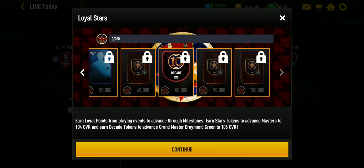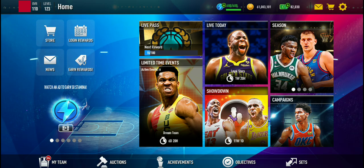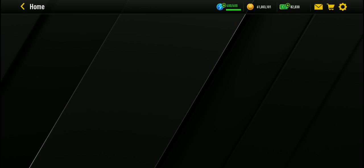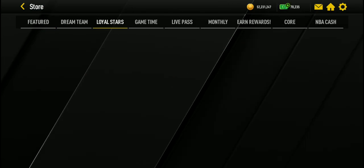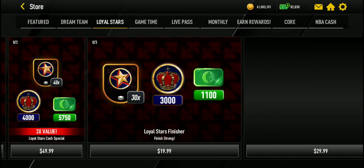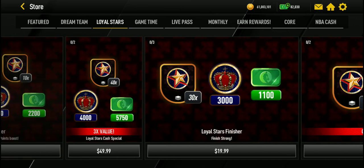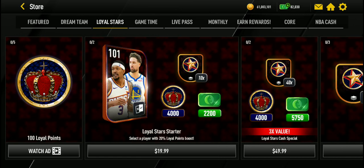They did boost the Prime Packs, so I'll make a video on that as well. That is how you can get points — milestones, equip that jersey to get boosts on your points. In the store you can watch ads to get 500 points, or spend coins to get more tokens, or spend cash if you want more points and tokens. That's basically it, thank you guys for watching.